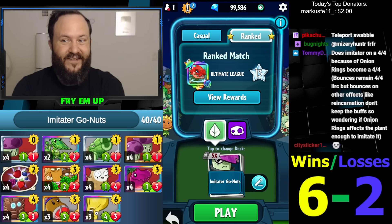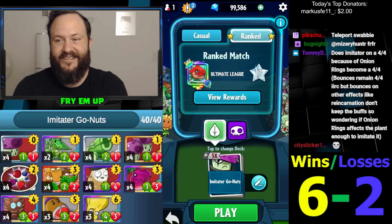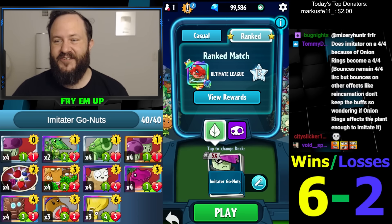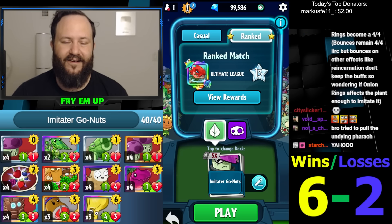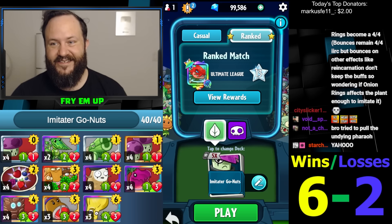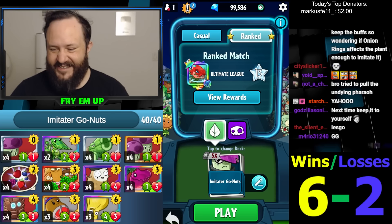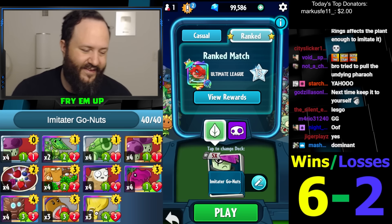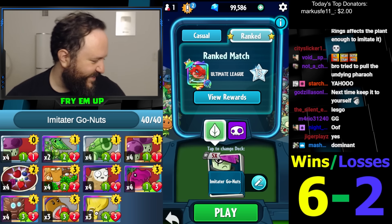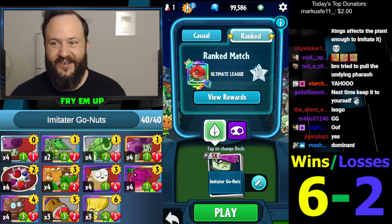Does Imitator on a four-four because of Onion Rings turn into a four-four? I'm 99% sure it's not. If it is I would be so surprised. It just sees what the card is and turns into that card of that name — it doesn't look at its history, what it's been through. I know its stats have changed, it's not a buff, but it doesn't care about what the card's name is — that's how the Imitator works. Doesn't care what it's been through.